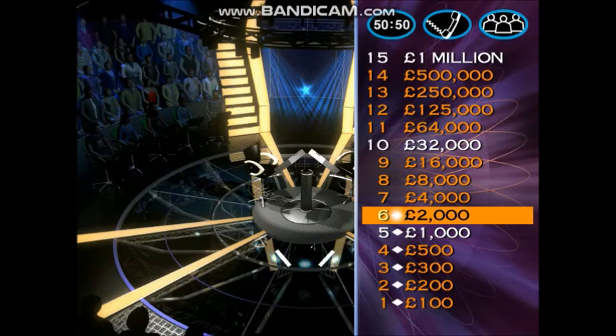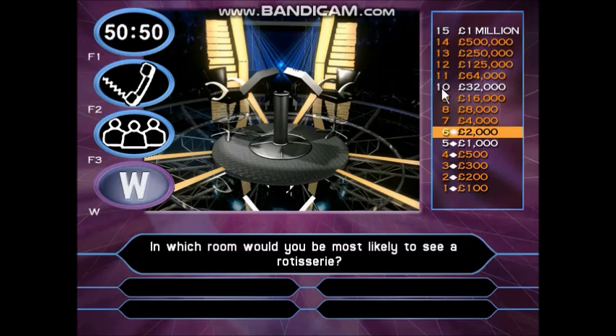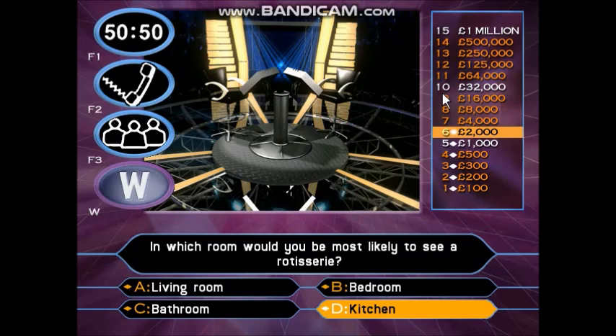You are now just nine questions away from £1,000,000, and starting to look at some of the bigger jumps. But remember the drops are pretty steep as well. Take a look at this for £4,000. In which room would you be most likely to see a rotisserie? Living room. Bedroom. Bathroom. Kitchen. You're going for D — it's the right answer. You've got £4,000.